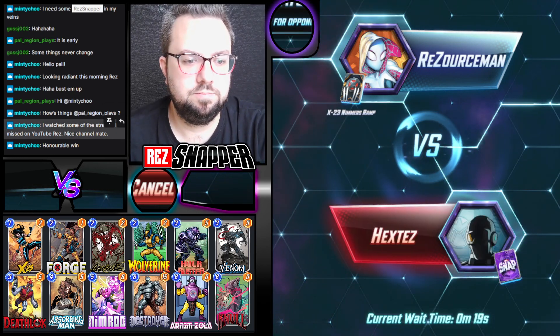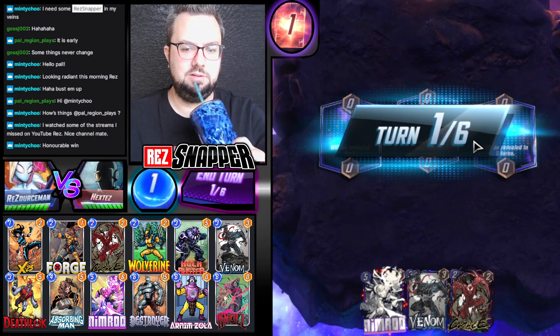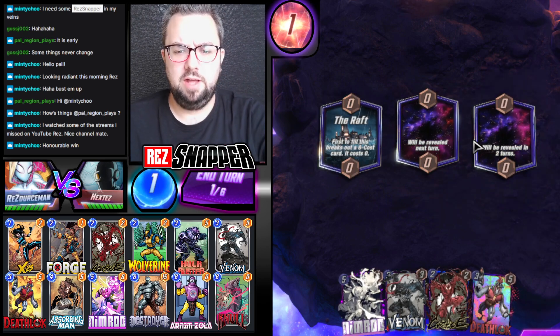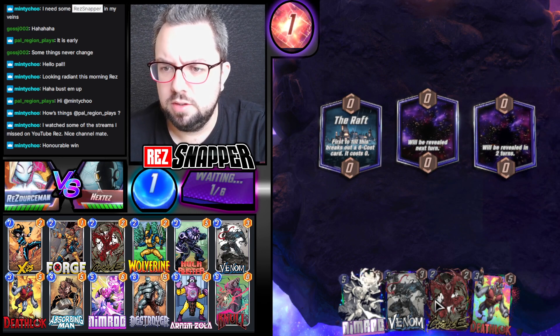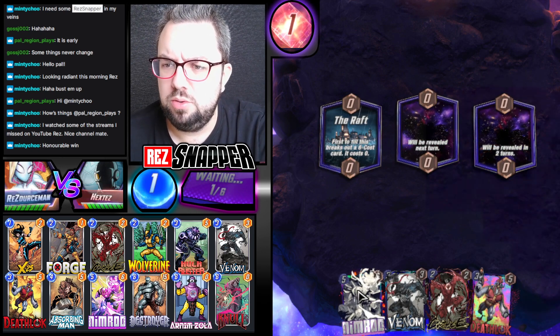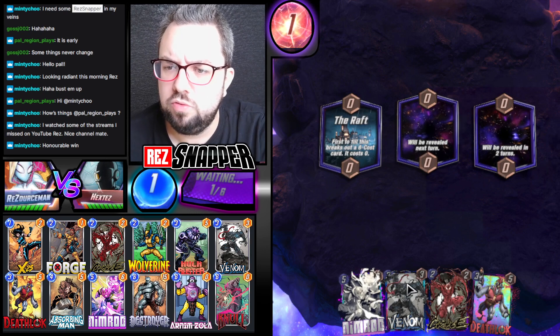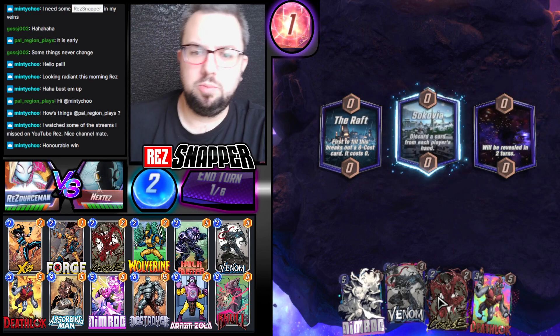X-23. Absolute classic. This isn't the hand we want, but it's the hand we've got. No Wolverine. This deck does feel bad when you don't get Wolverine or X-23. I do wonder how crucial Deadpool is.